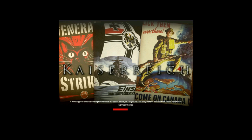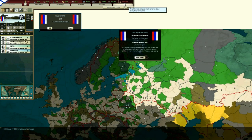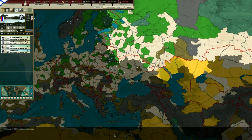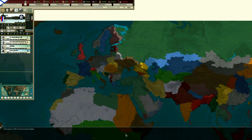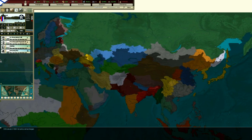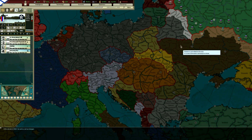Loading screen - probably longer than it normally would be due to the fact that I am recording right now. We've got a nice little quote at the bottom from Norman Thomas, something about presidents and what not. Anyway, here we are in the game - I'm going to pause it and get rid of these boxes here. We'll deal with that stuff later. I'll switch the map mode - here we are, Russia on the map of the world, January 1st 1936. We're the big green blob at the top of the atlas, and this here is Europe.